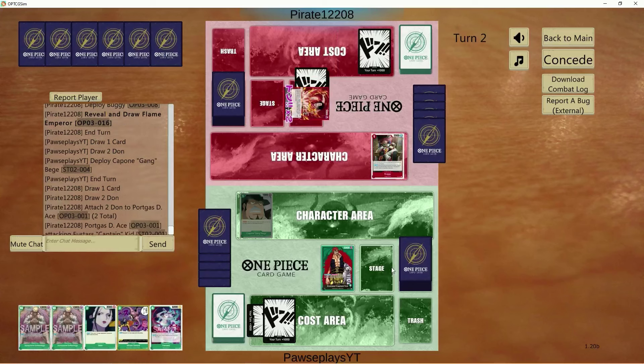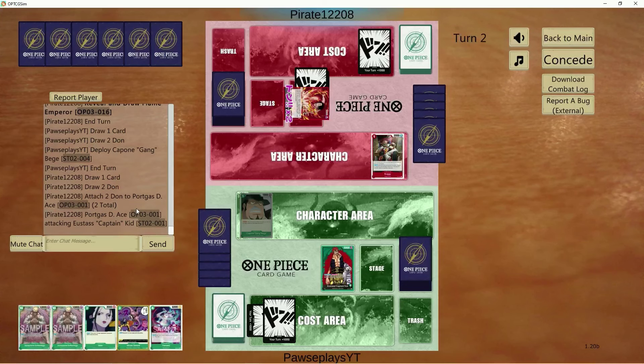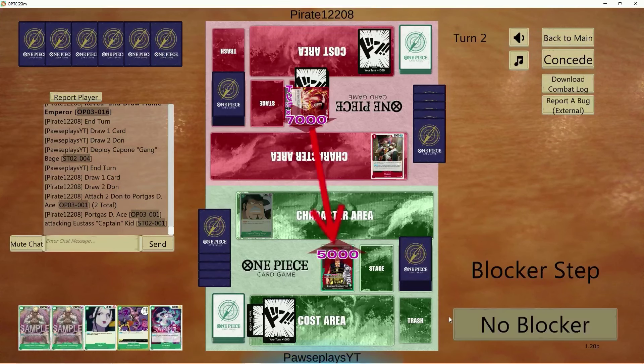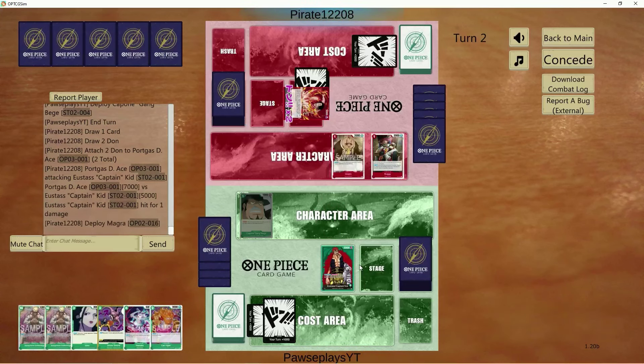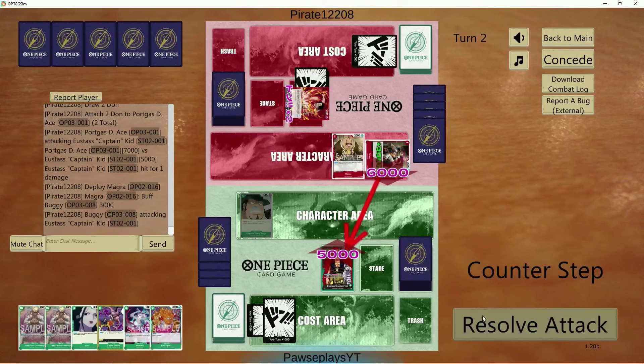Here we go. I think we would just take this hit and keep up a Capone. There goes a Cat Viper, which is nice. Buggy's attacking too. An aggro Ace deck — let's go.